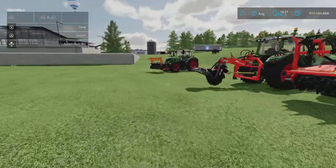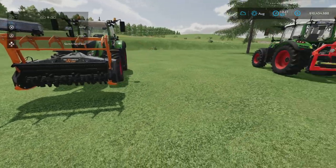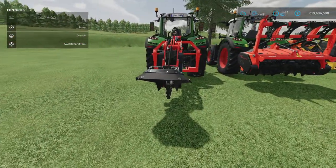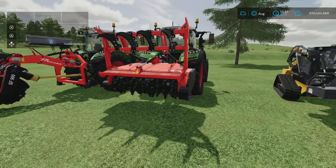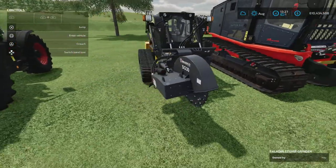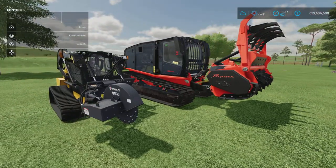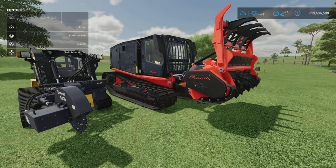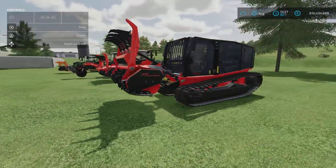There are a couple of different options in game. We've got forestry mulchers, which are these attachments just here. You've got the stump grinder, another forestry mulcher, a stump grinder specifically for the skid steer, and then we've got this forestry equipment piece here which is basically designed to remove stumps, vegetation, and small trees.